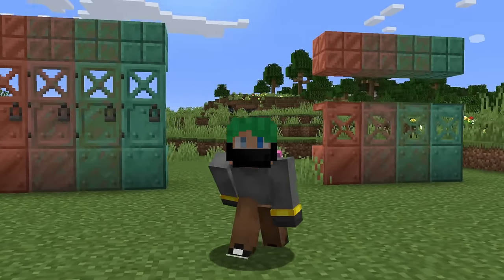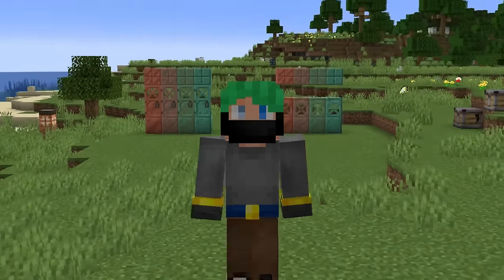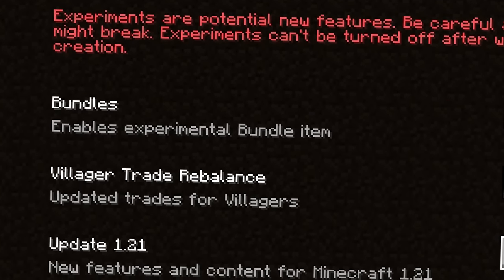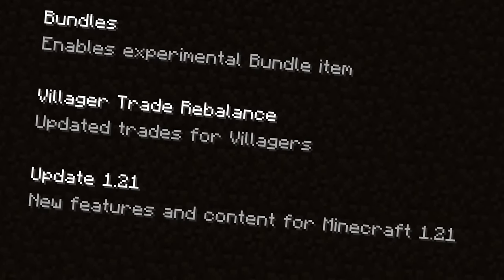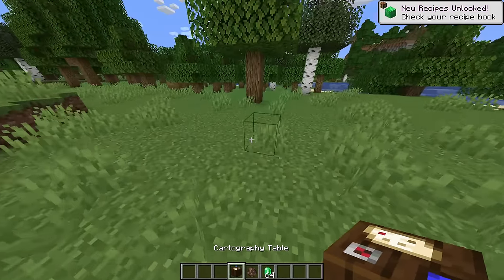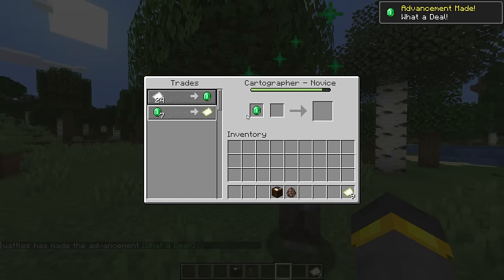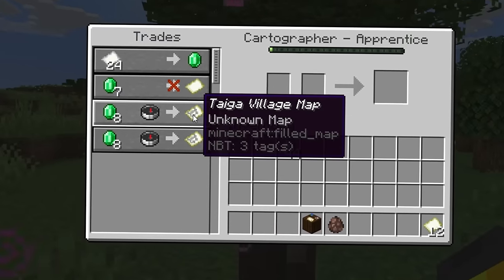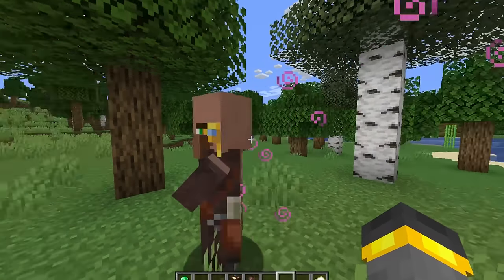Cutting in here while editing — I almost forgot something. We have a couple honorary mentions when it comes to this update. The developers have not said if these other experimental features will come to the game at 1.21 or when — maybe before, maybe even after. But bundles and villager trade rebalancing might be in 1.21, but we don't know. Because these two topics are entirely their own thing, especially the villager trade rebalancing, I'm planning on making a more dedicated video later on — so keep your eyes out. When it comes to the villager trades, there are specifically brand new maps, new structure locating functionality, and they're pretty big changes.